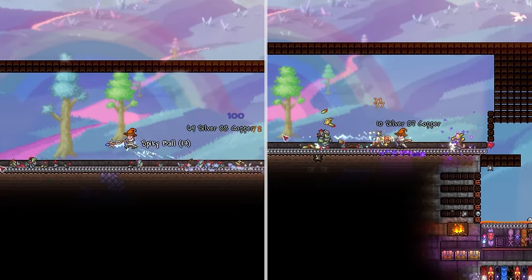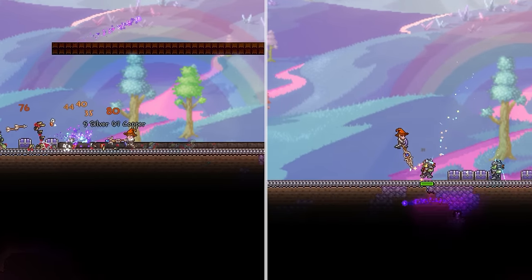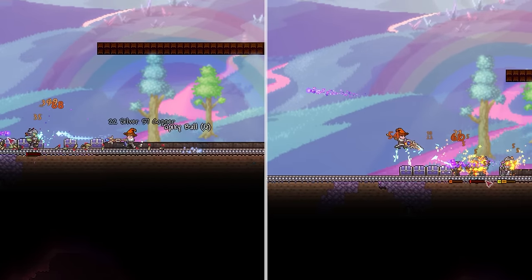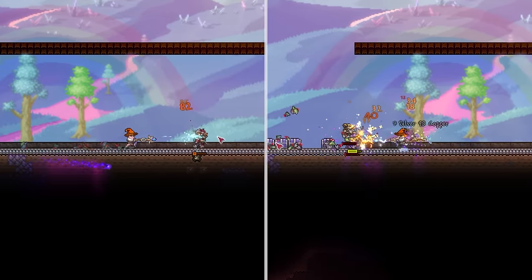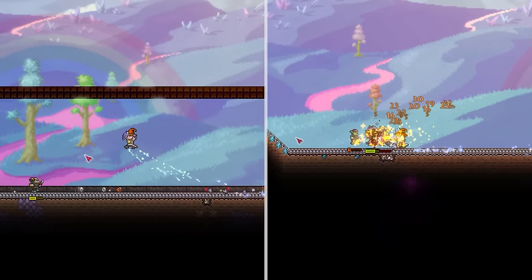Of course I'm talking about the Thunder Zapper Staff and Storm Spear. Aside from these both offering quite unique visuals for weapons of their class, with no progression blocking their obtainability, perhaps they could actually be solid early game options for you in your next playthrough.